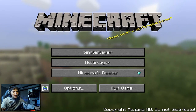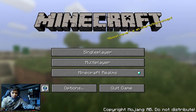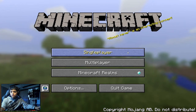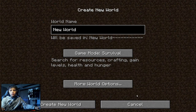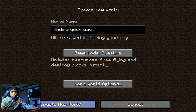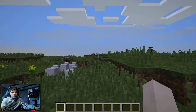Hello guys, welcome back to the channel and today I'll be talking about finding your way home. I'll click on single player, then click on create new world, and I'm going to create a new creative world.